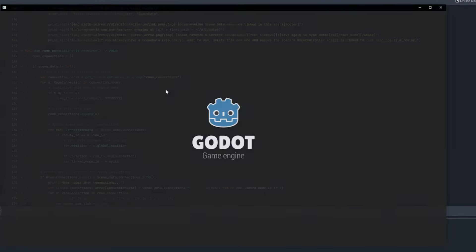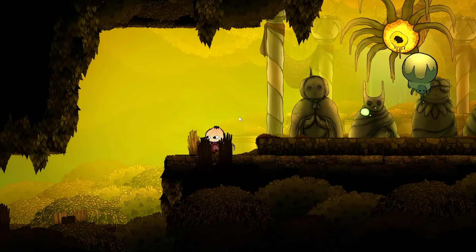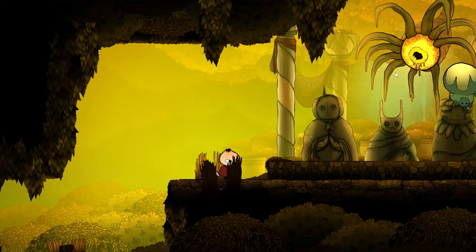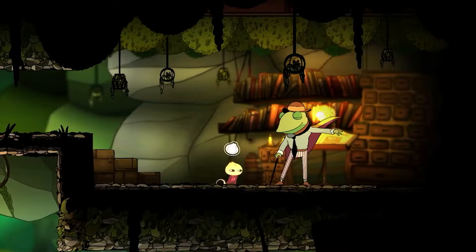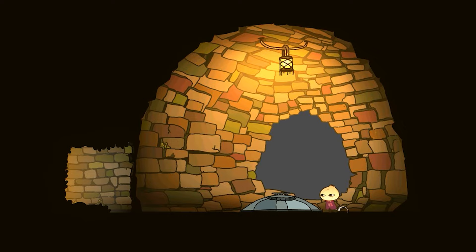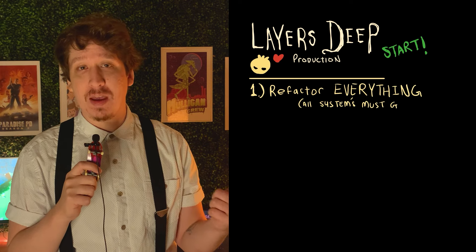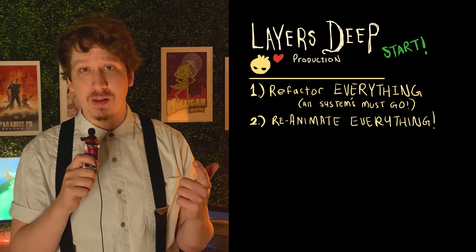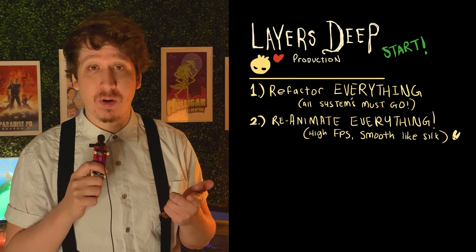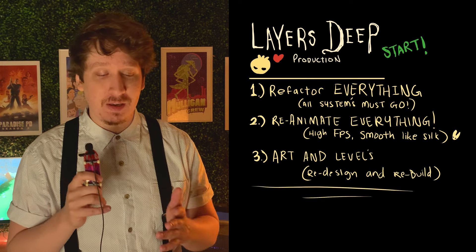Returning to Godot post-Kickstarter, we realized that in order to get the trailer looking good we had to do some pretty speedy development. That means a lot of our systems are not built to scale, a lot of our animations are buggy, and a lot of the art isn't representative of the final product. Our first job was to refactor all the code, redo all the animations with higher quality and fidelity, and redo a lot of the art direction and story. We are no longer building a game for a trailer — we're building a game for a launch.